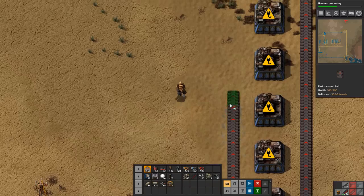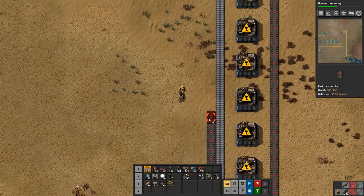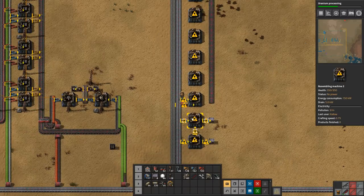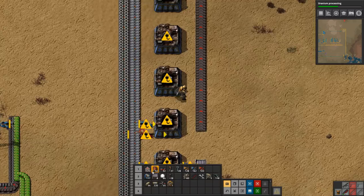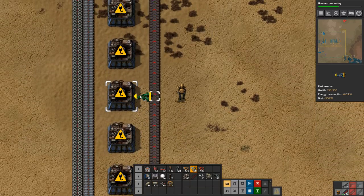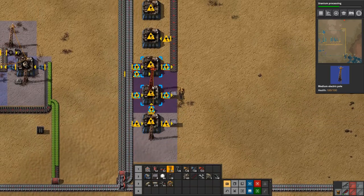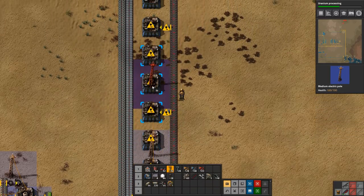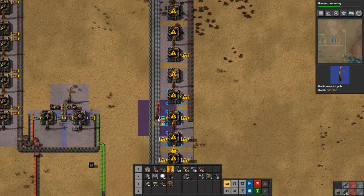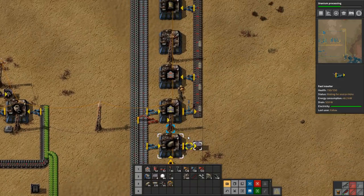We will need to get this going up here, and we will need green circuits as well — we'll figure that out in a bit. These will definitely come out onto here and inserters will pick them up. Let's get some power going so we can see that everything is working. Look it up here — that stuff's working.